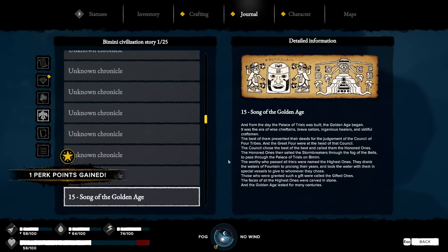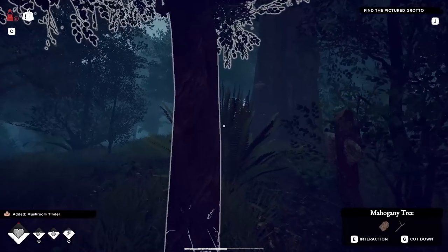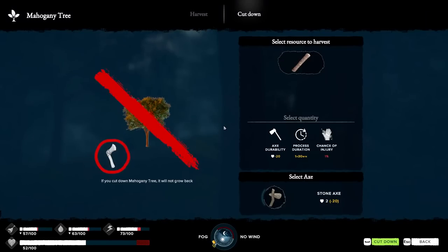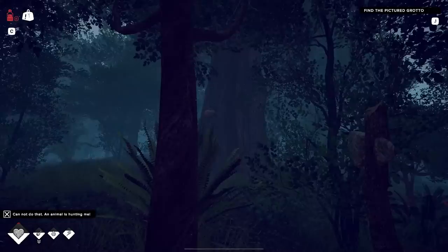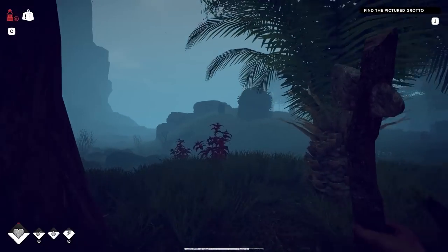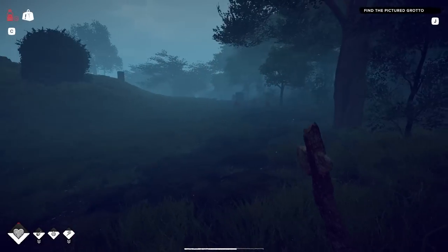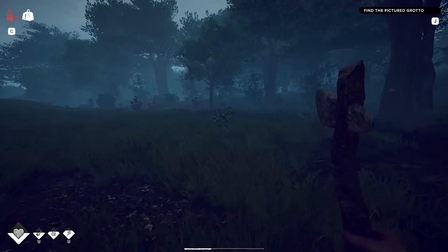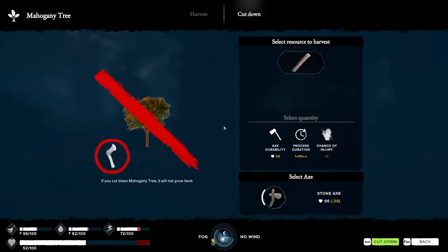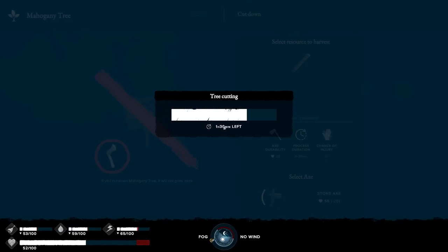Shiny rock with a face on it — must touch the shiny rock face. I don't like this, I'm scared. Detailed information: The Song of the Golden Age. Interesting. So the question is, can I cut down one of these trees? My stone axe durability is low. If I repair my stone axe — an animal is hunting me again. Of course it is. Why do things constantly want to hunt me? I've done nothing to them. Except the dogs. I did do something to the dogs. And those two snakes.